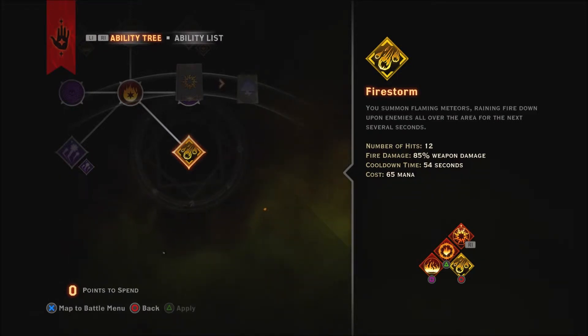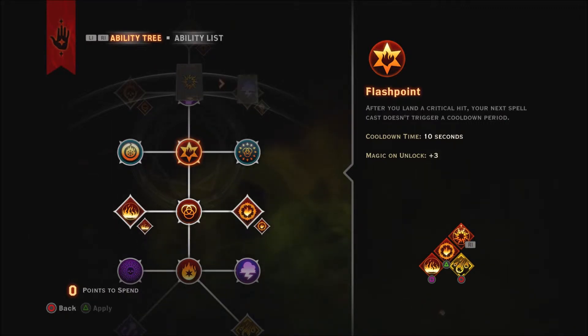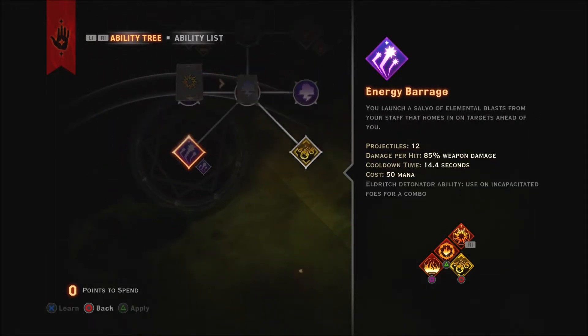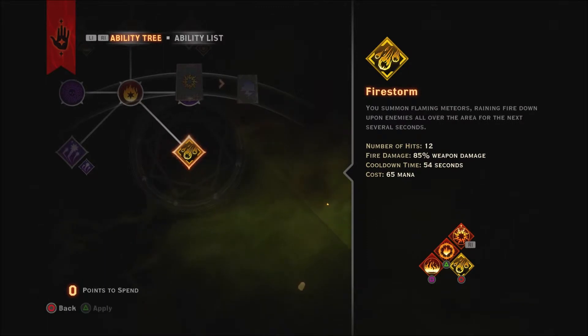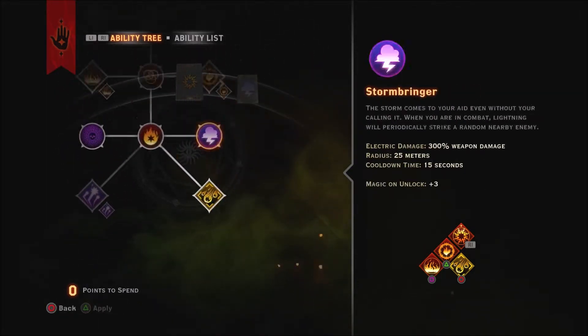Let me explain Firestorm spammers. With Flashpoint — the move where, after you land a critical hit, your next spell cast doesn't trigger its cooldown — people will spec into Energy Barrage, which has 12 projectiles, so that's 12 chances to crit. They use Energy Barrage, then use Firestorm, get a little mana back, then use Energy Barrage again once it's back up before Firestorm, then cast Firestorm — back and forth, back and forth. I don't do that because I don't like to spam Firestorm continuously.